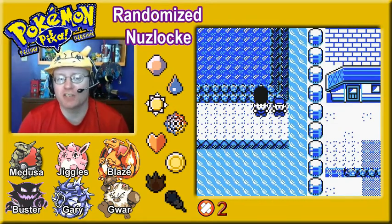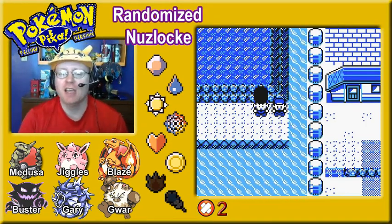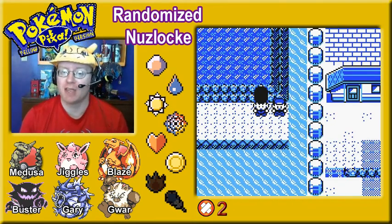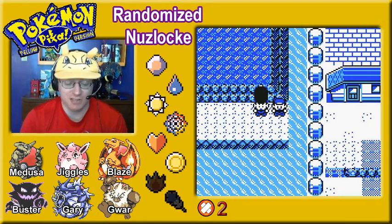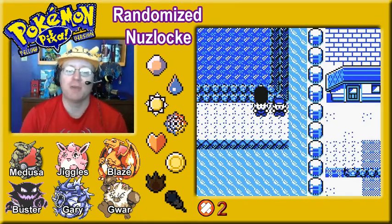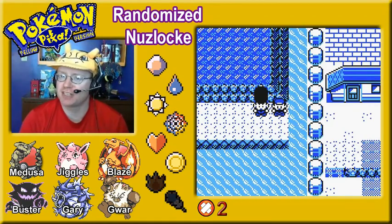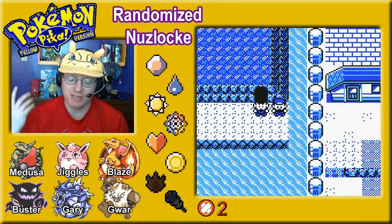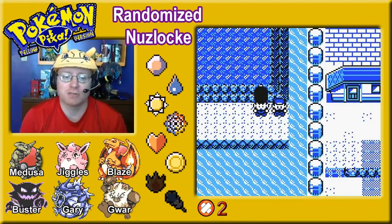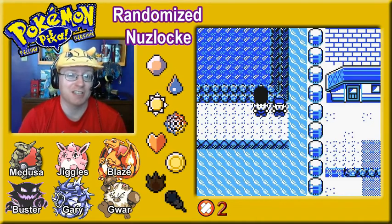In the last episode, we finished up with, I believe, Saffron City Gym. We got ourselves the Marsh Badge from Sabrina. Wasn't all that difficult. We pulled through pretty well, and then we started doing a bunch of random encounters and random captures that we haven't yet done in the area.